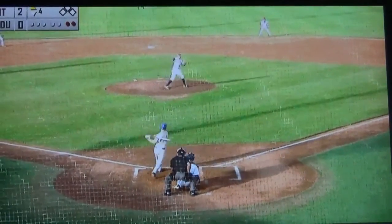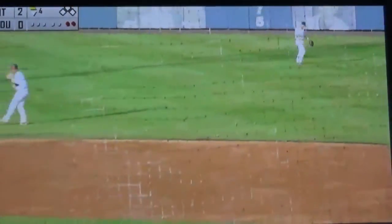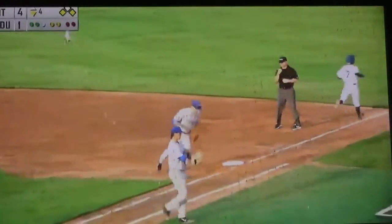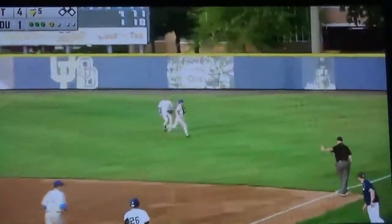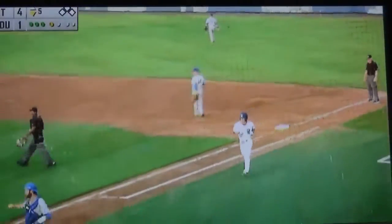Seven gets set, delivers. Ground ball — base hit. He's got a base hit. Out of the stretch, here's the pitch. Hit on the ground towards second base. Bobbled but picked up. And Dennis makes the play. Making the catch is Austin Dennis — sorry about that, the second baseman. Long run. They do that all the time.